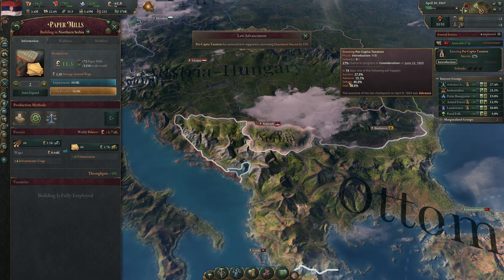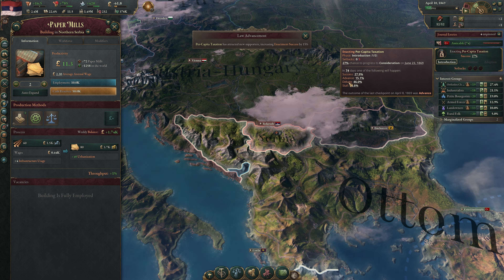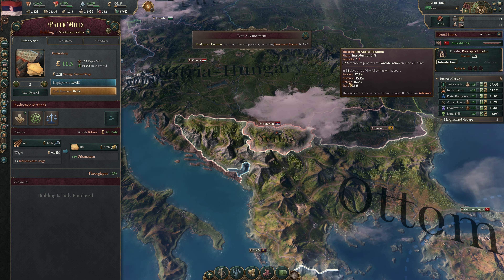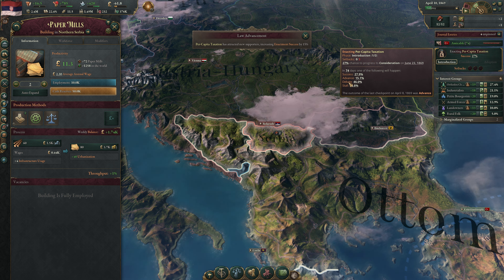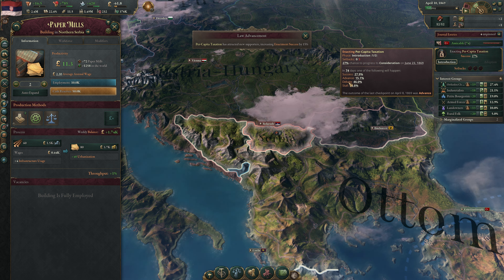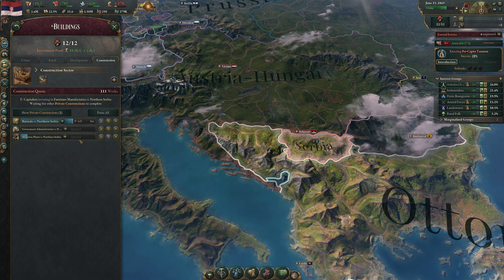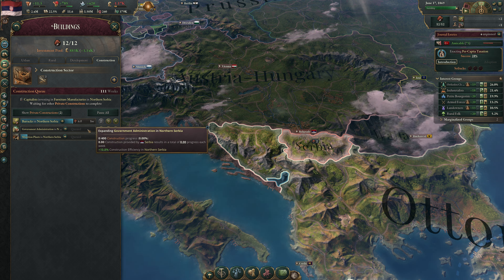We'll need lead for the munitions factories. Getting lead and coal would let us make steel and power forward. Montenegro is tricky — we'd need the actual state of Montenegro to merge with us. There are 16,000 Serbs in there. We definitely need more bureaucracy — we're starting to run dangerously low. I'm going to prioritize government administration above the munitions plant: build one more barracks, then government administration, then munitions plants.